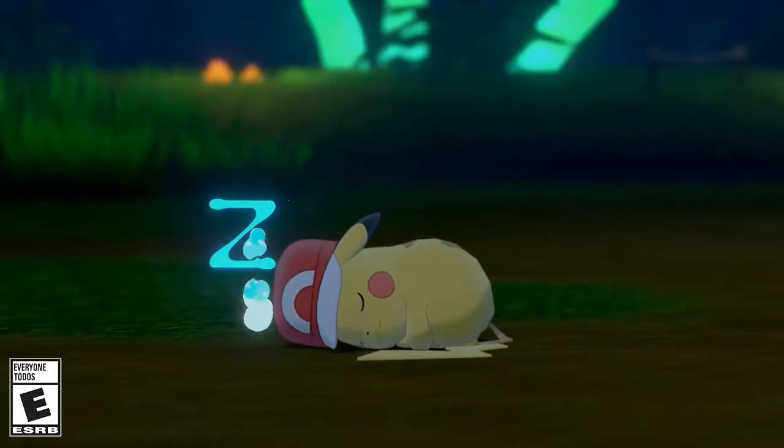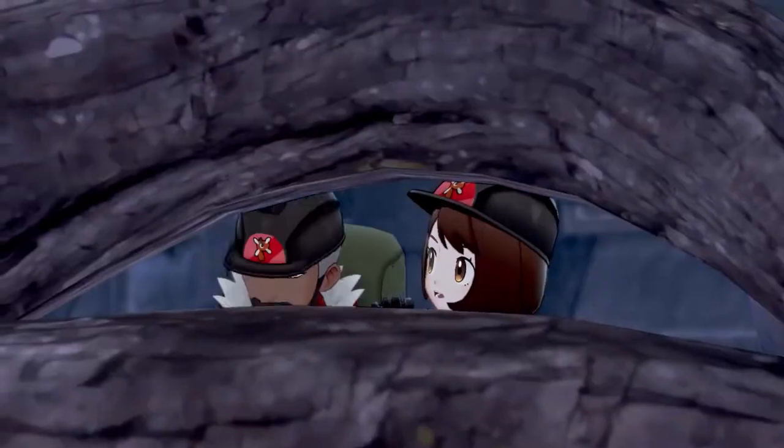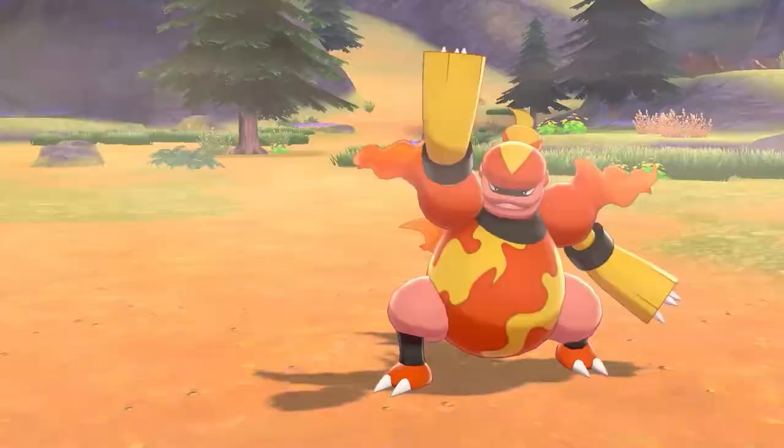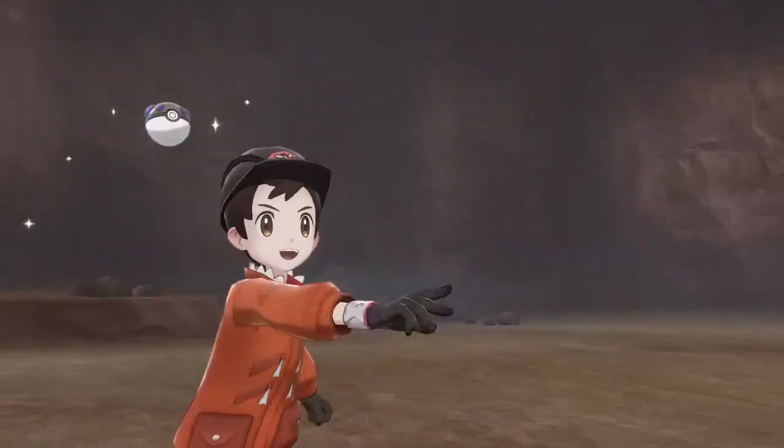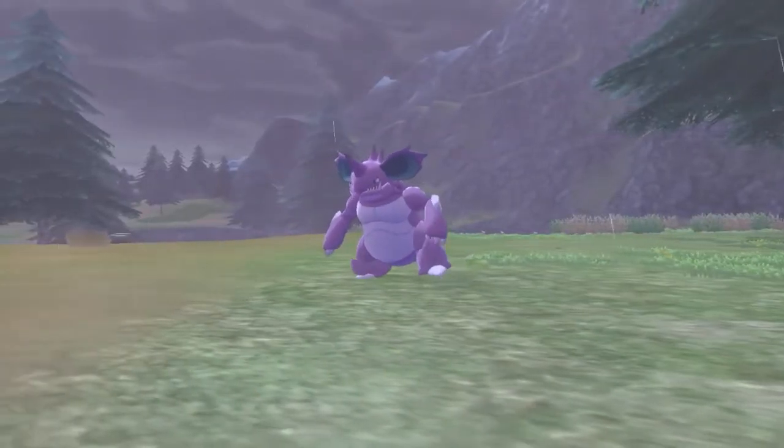Today, the Pokémon Company decided to drop some brand new information on the Crown Tundra expansion for Pokémon Sword and Shield. We got information on Galarian Slowking, some new features of Raid Adventures, and a release date. Let's hop right into discussing things.